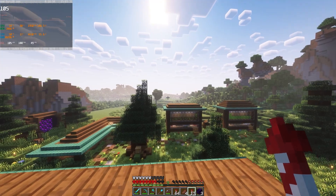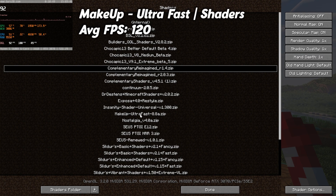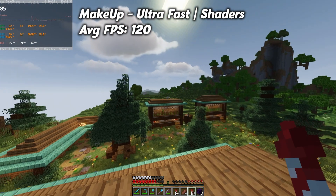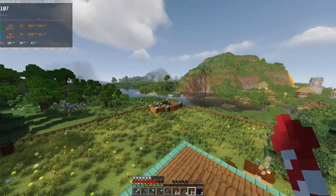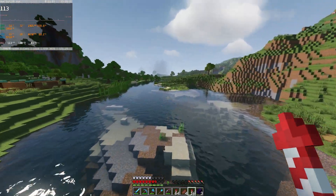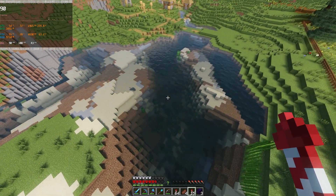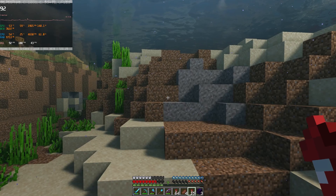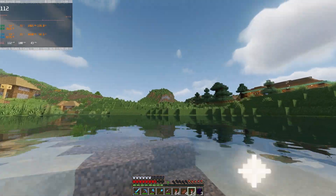Now let's move on to the second shader, which is going to be the Makeup Ultra Fast shaders. These also look really, really nice and you get an average FPS of 120 with these. One thing that I really like about these shaders is the water — I think they really nailed it. It just looks so nice. Even when you're underwater too, it's really clear. They don't have that waving distortion effect on the screen, which some people might like, but I personally do not.